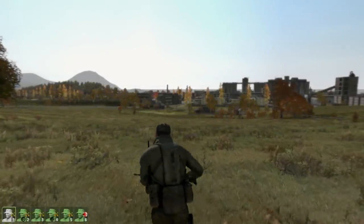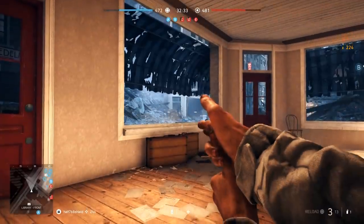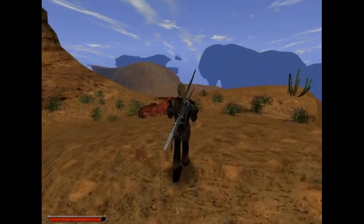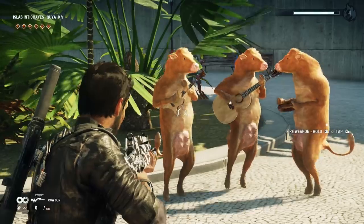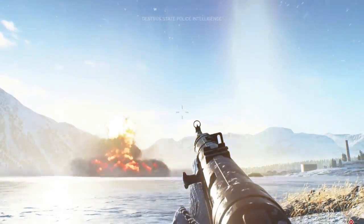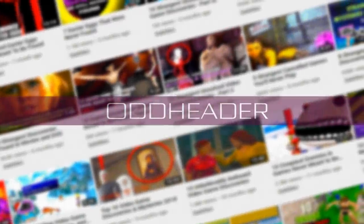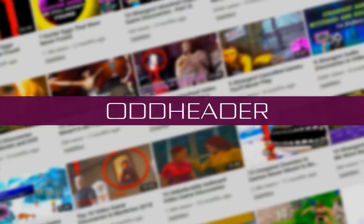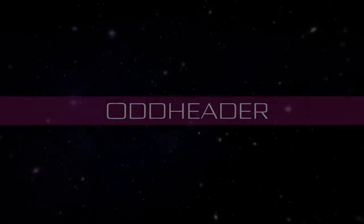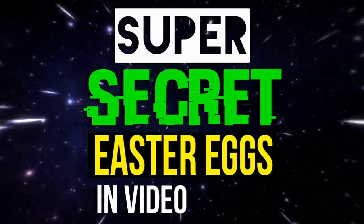Easter eggs in video games cover a wide range of topics, from secret rooms to secret messages, hidden weapons, movie references, to stuff hidden out of bounds — the creepy, the wacky, and Easter eggs some of which we may never understand. In today's video, me and the awesome Oddheader are going to cover a compilation of Easter eggs from every topic above, mashed together to bring you an episode of Super Secret Easter Eggs in Video Games.